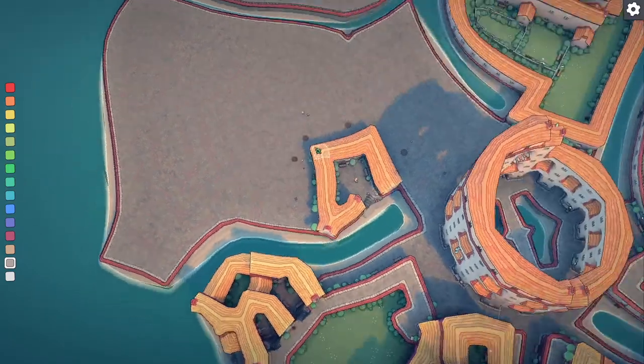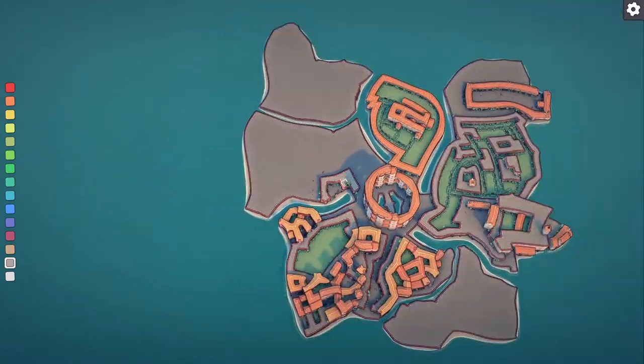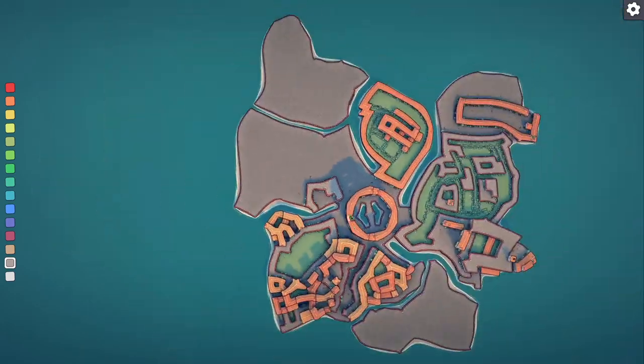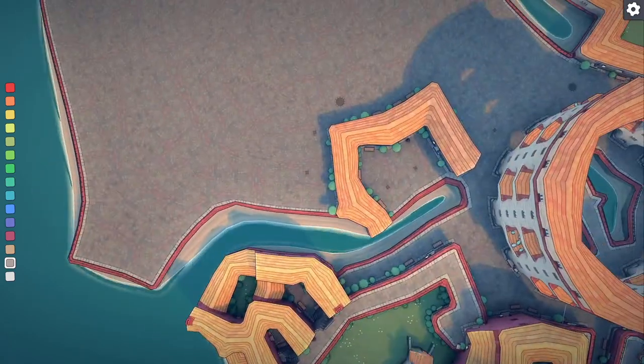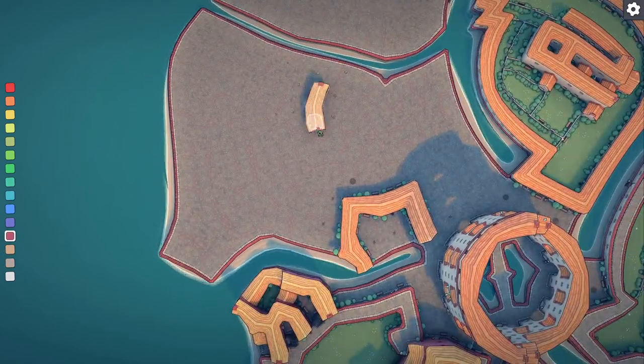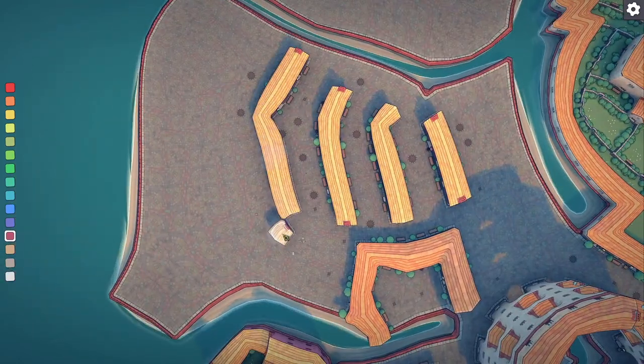This area that I'm building now is pretty much just grid housing. Although there is the Ludus Magnus that I'm trying to do right here — couldn't add any detail to it, but it's a gladiatorial arena, or a gladiatorial school, that's what Google Earth says.